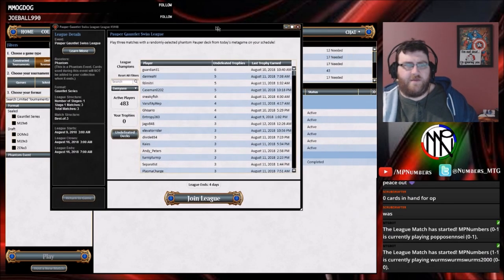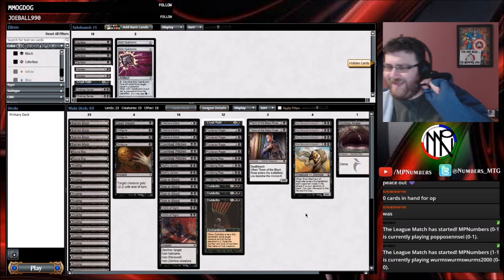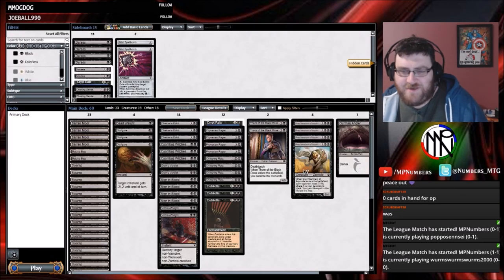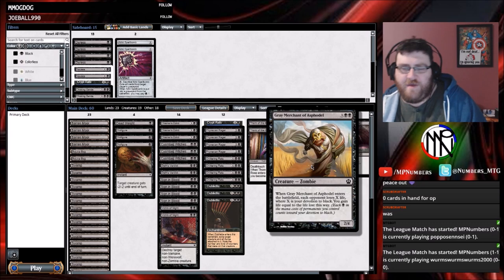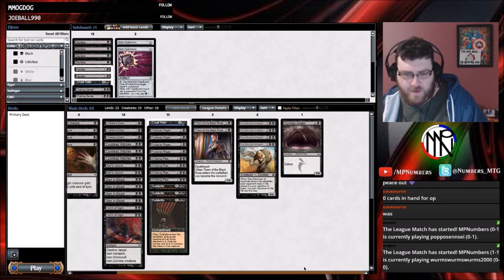I've no idea what the decks in this are. I haven't actually played Pauper ever in my life. Alright, I've got Mono Black, so I've always liked Mono Black in general. Grey Merchant was one of my favourite cards in Theros. I actually played a lot of Mono Black back then — Pack Rat and all that.